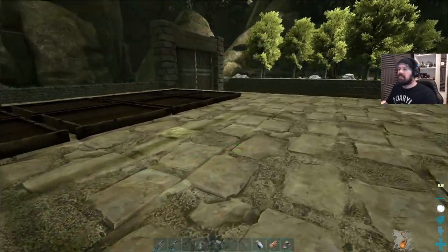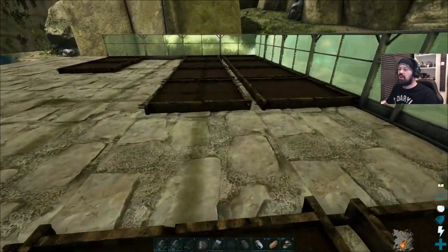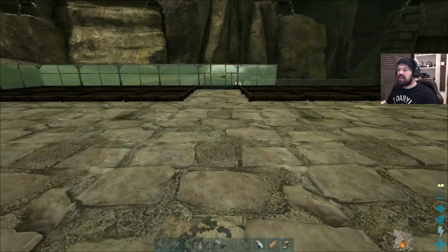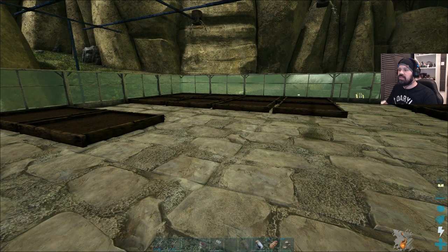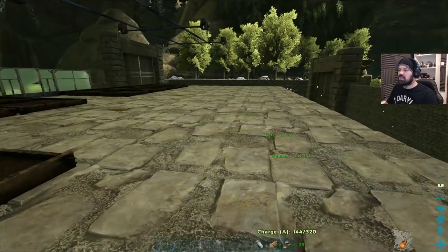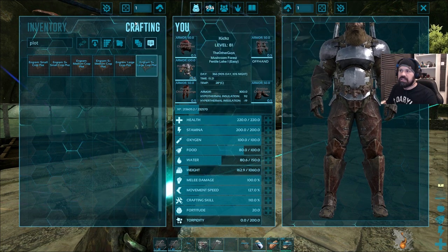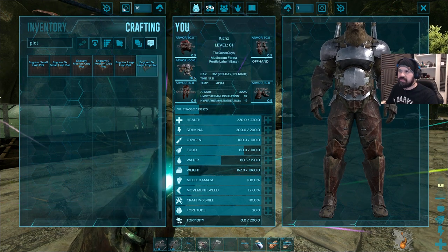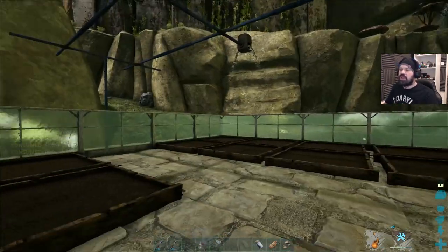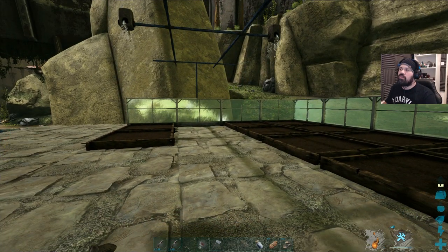Now for crop plots — we have eight here, all watered. One, two, three, four — eight here. We're going to have ten over here, so sixteen minus two, that's sixteen more crop plots. Can we make sixteen more? We can only make nine, and then we're in combat. We're going to have a hard time with the cementing paste so it'll take a while, but I think we have everything irrigated.